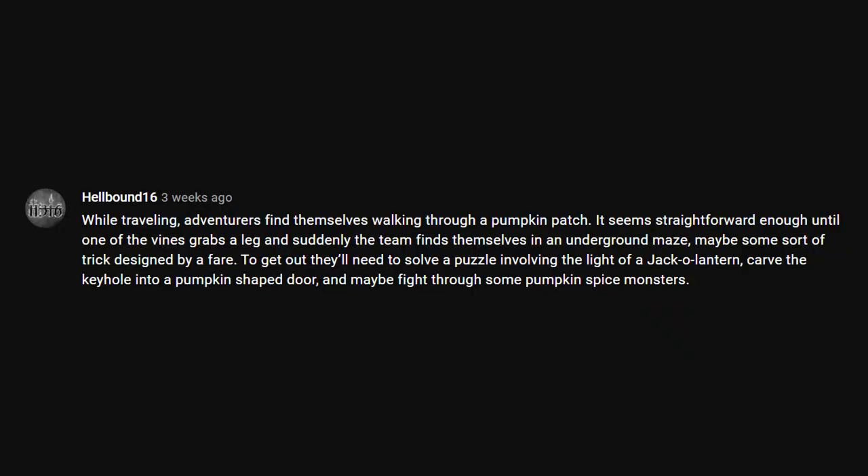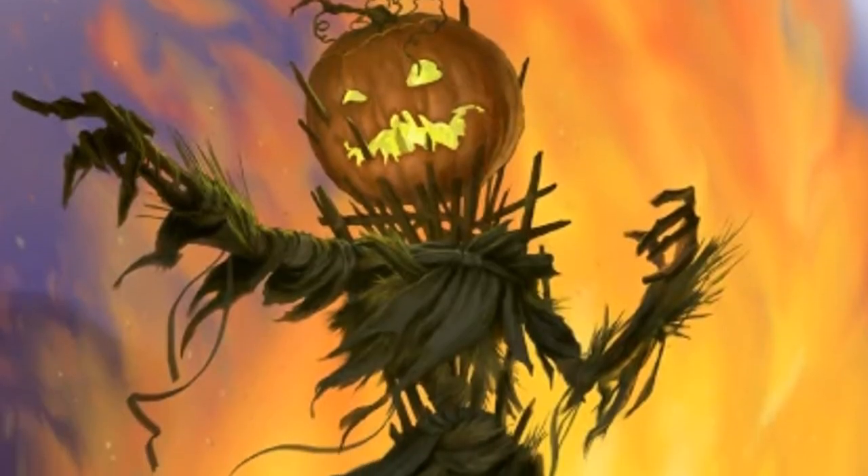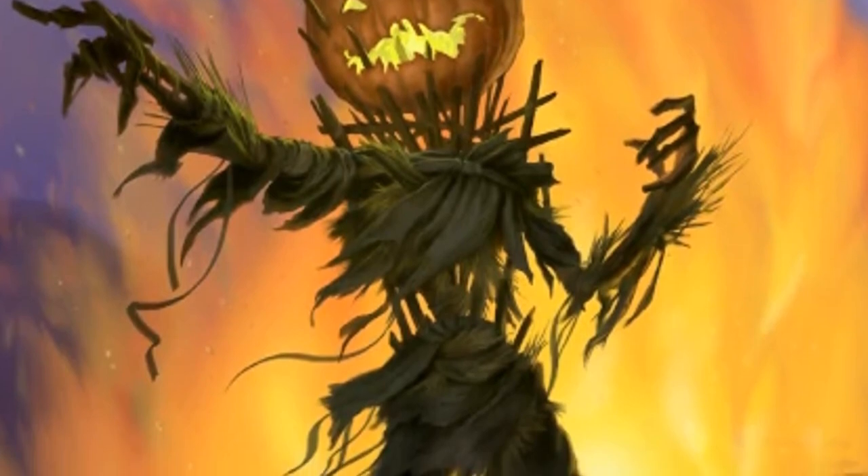Our next one-shot idea comes from hellbound16, who writes: while traveling, adventurers find themselves walking through a pumpkin patch — straightforward until a vine grabs a leg and the team finds themselves in an underground maze, maybe a trick designed by a fairy. To get out they'll need to solve a puzzle involving the light of a jack-o-lantern, carve the keyhole into a pumpkin-shaped door, and maybe fight through some pumpkin spice monsters. I imagine a pumpkin-headed creature walking around with a Starbucks cup full of pumpkin spice latte, throwing it in adventurers' faces to cause damage — something silly but fun.